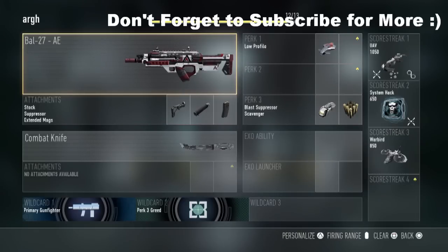Here's the first class setup, and this is just a class setup for really — if you're playing the objective, you just want to destroy the enemy team and get a few streaks of your own. It's going to be the BAL, the Atlas edition for me — stock, suppressor, extended mags, you know the drill. And we're going to be rocking low profile, which is basically assassin.